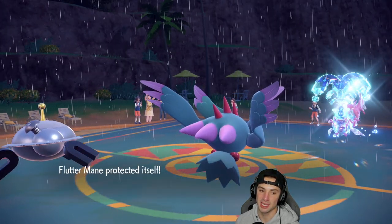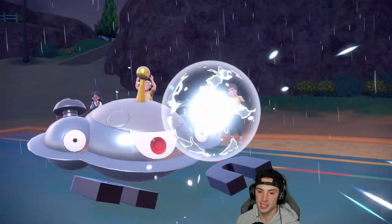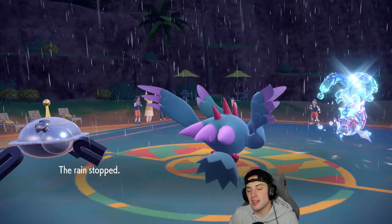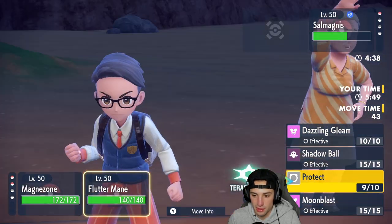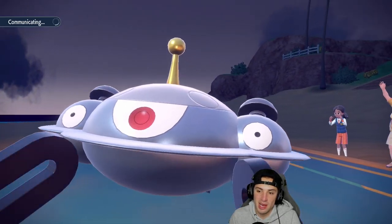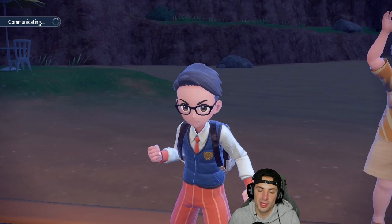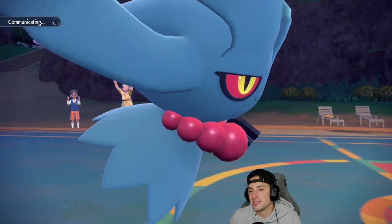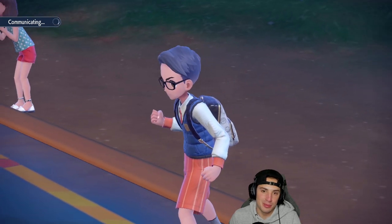I'm Protecting Flutter Mane with a big shield and Basculegion just Aqua Jets into the Flutter Mane slot — so we're just Protecting and making good reads. Flash Cannon gets cooking, Magnezone does almost half damage, the rain stops, and Flutter Mane can pretty much finish this one off. Everything works out perfectly — Moon Blast and Flash Cannon to close out and the opponent likely cancels.